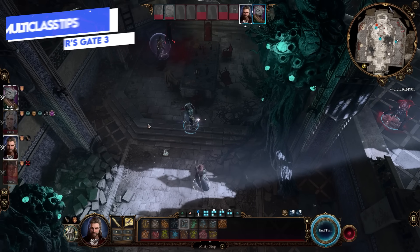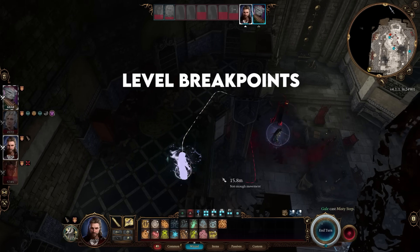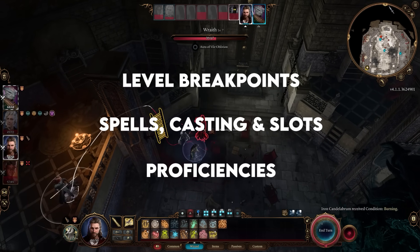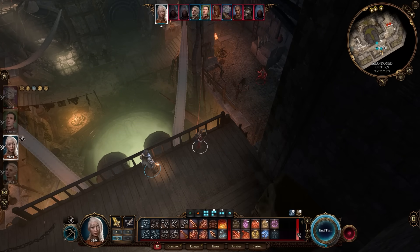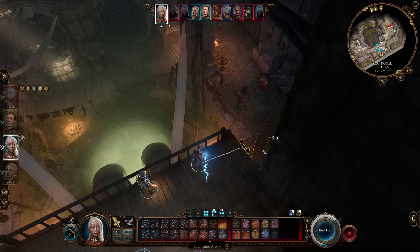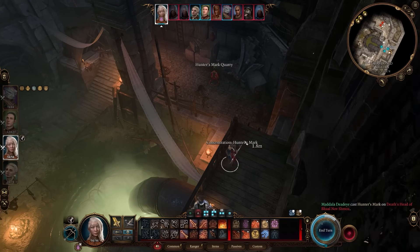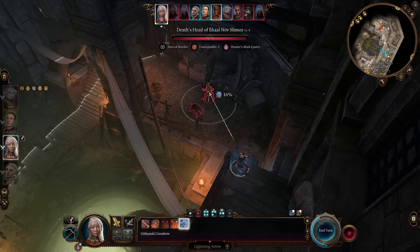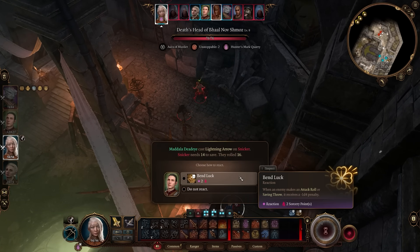Let's go through the major tips and considerations you need to think of. There are three things: the first is the level breakpoints, the second is spells, casting and slots, and the third is proficiencies. By level breakpoints, the main consideration for multi-classing is that you're essentially locking yourself out of level 12 - the max level and also the level you gain your final feat.